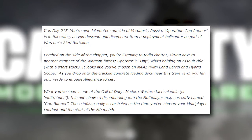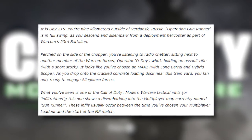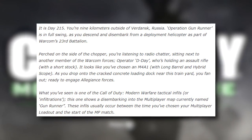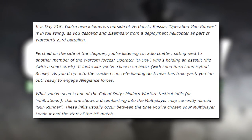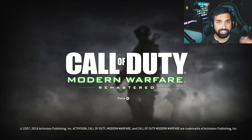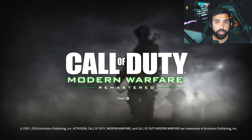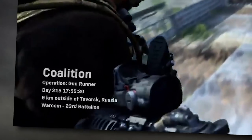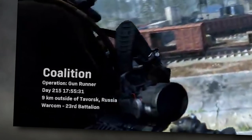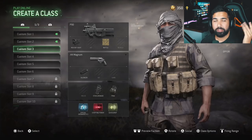As you drop on the concrete loading dock near this train yard, you fan out ready to engage Allegiance forces. What you've seen is just one of Call of Duty Modern Warfare's tactical infills or infiltrations. This one shows disembarking into a multiplayer map currently named Gun Runner. These infills occur between the time you've chosen your multiplayer loadout and the start of the match. The blog also confirms the map name is Gun Runner — I thought it was going to be Coalition based on the name at the bottom left of the teaser video.